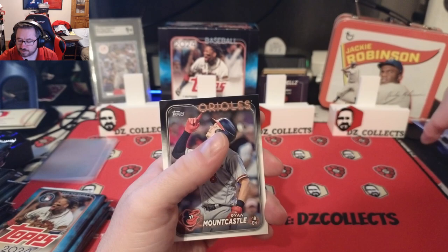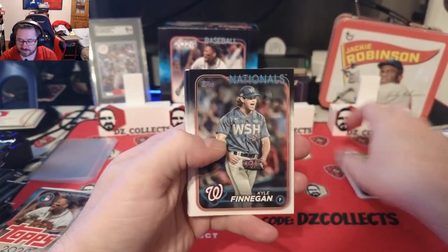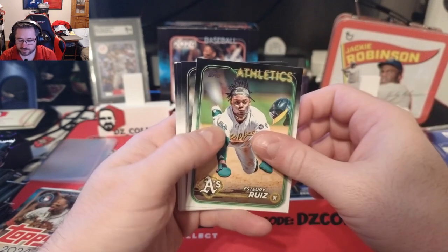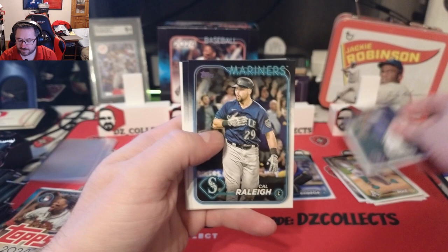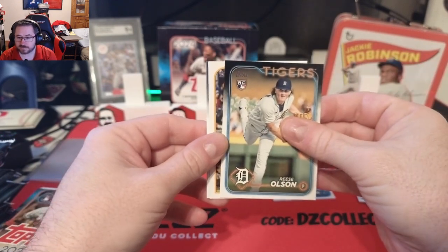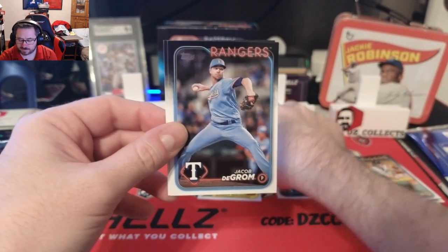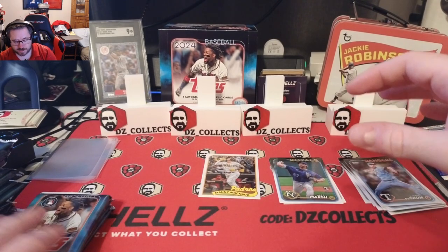Ryan Mountcastle, Contreras, Cop Finnegan, Freeland, Roa rookie card, Dylan Cease, Estry Ruiz sliding right there, Montero — a big dumper. Reese Olsen, a 1989 Padres Manny Machado, Jacob deGrom, and Alec Marsh for the first pack.